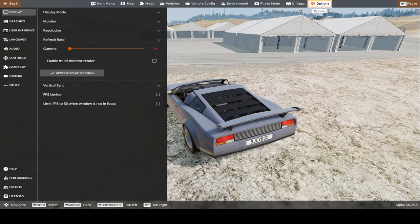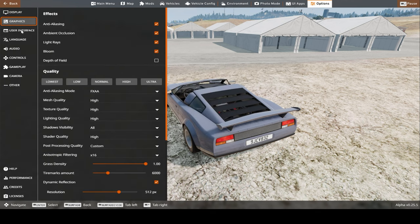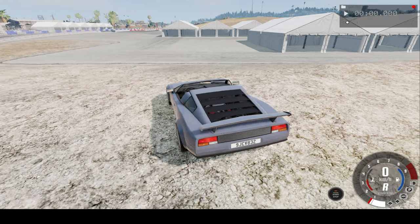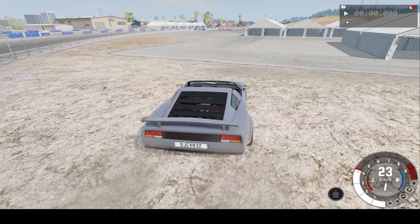I'll just take off some of the grass in graphic settings — we have grass density — so you can see the crash just that better. And I'll hit the red border and we'll begin.